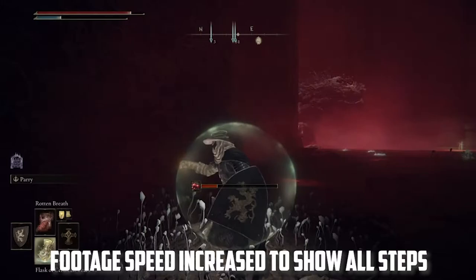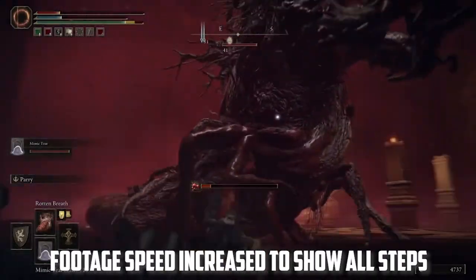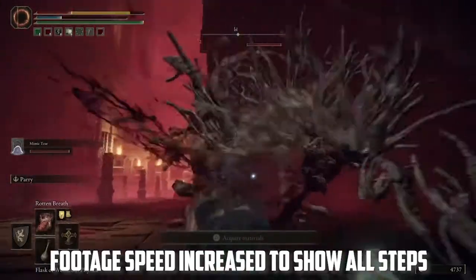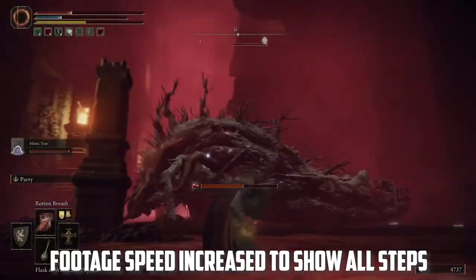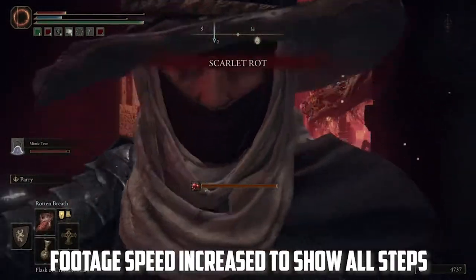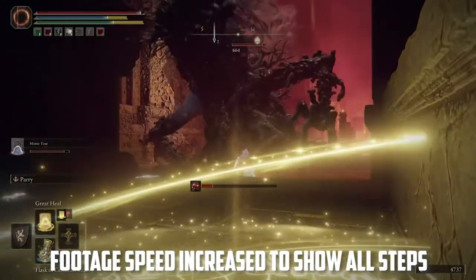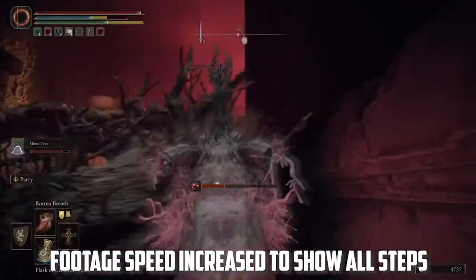He can take a lot of damage and also do some pretty awesome hits, because it's your character. So once you've got your Mimic out, run behind the wall here and get to this little enclosure — this is an area that he has a lot of trouble getting to you at. The Ulcerated Tree Spirit has a very difficult time actually getting to this area, and you can continue to throw out your Rotten Breath onto him from this spot. You can't ever get Scarlet Rot on him, but you will continue to take away a pretty decent amount of his health by simply throwing out the Rotten Breath.